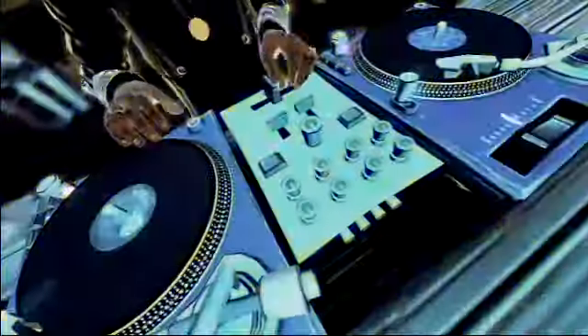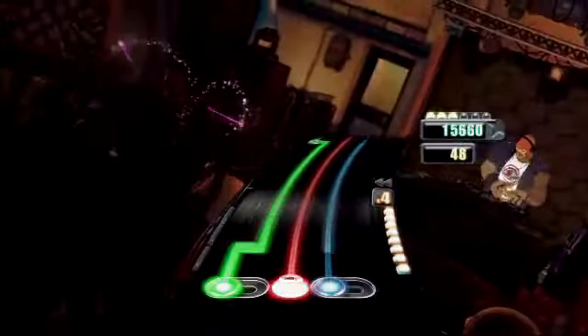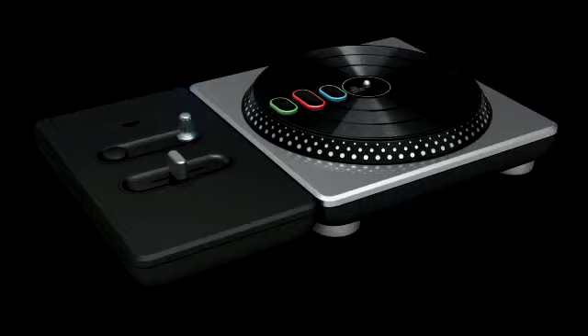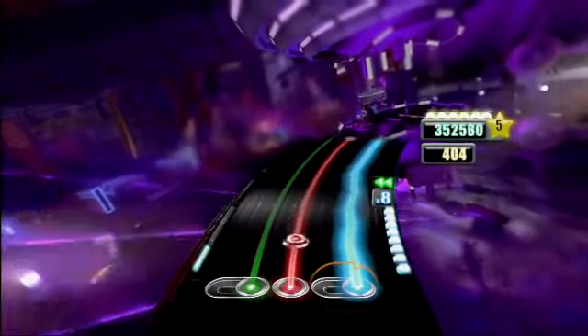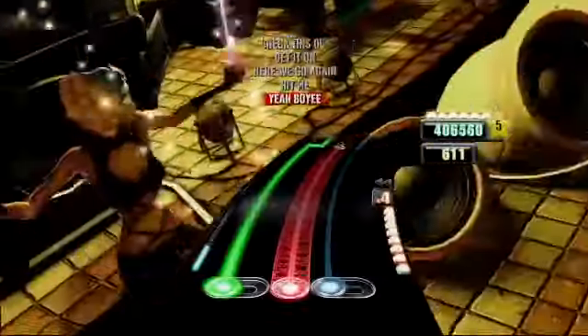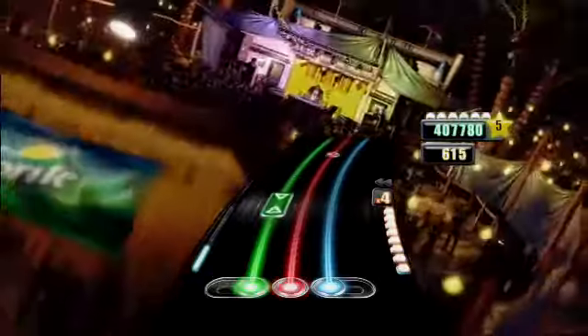The main gameplay piece on the mixer section is the crossfader — this is how you play different records in the mix. The other two elements on this side: we've got the effects dial, which is the DJ's version of the whammy bar. You'll have certain sections marked up in the game where you can pitch up and pitch down and lay effects over it, so it's kind of a freestyle element.